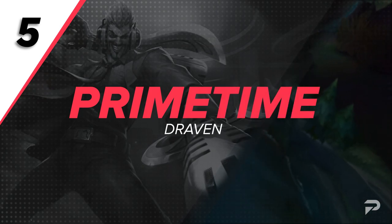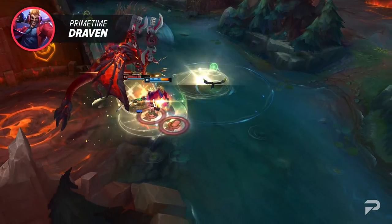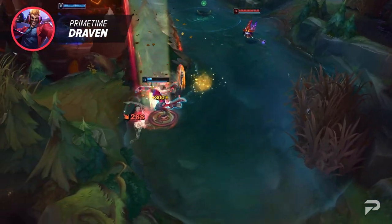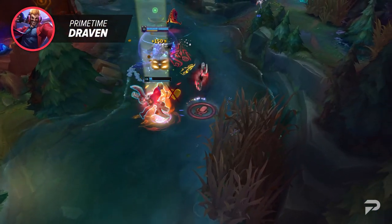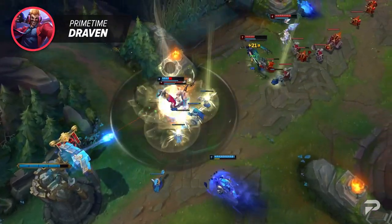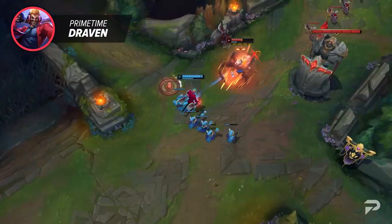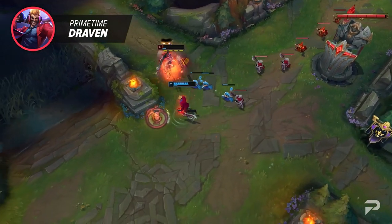Up next we've got Prime Time Draven. While this skin is pretty old, it's still regarded as one of Draven's worst skins. Sure, it has amazing chromas and pretty good effects, but it feels awful to play. His axes have a very blunt and dull sound effect when you catch them, and it also feels like they'll randomly bounce to different locations. Plus it's hard to see the indicator on the floor. Luckily Draven has a ton of other skins for you to choose from that don't have any of these problems.